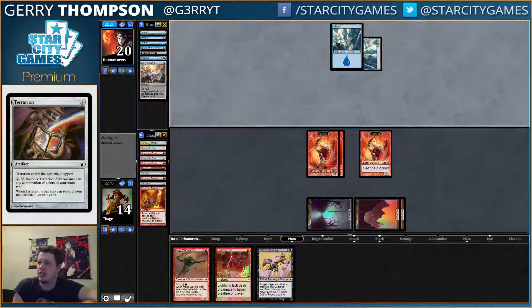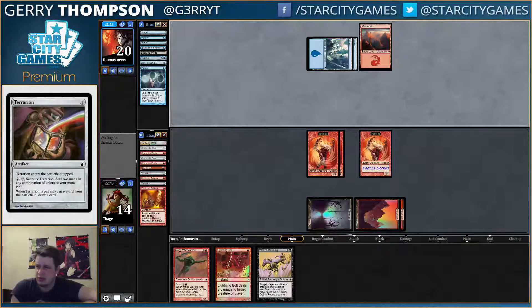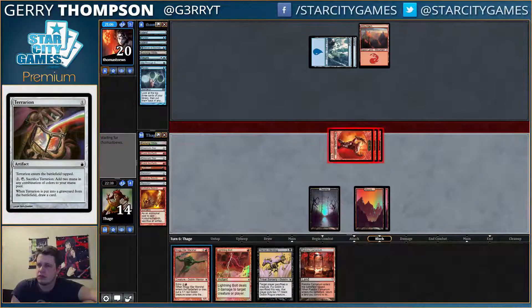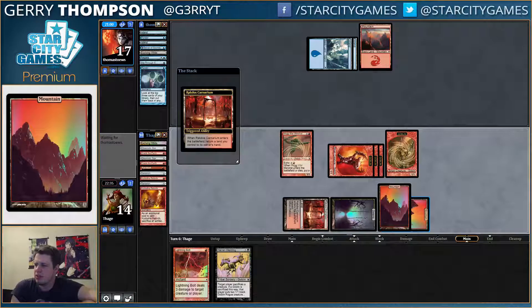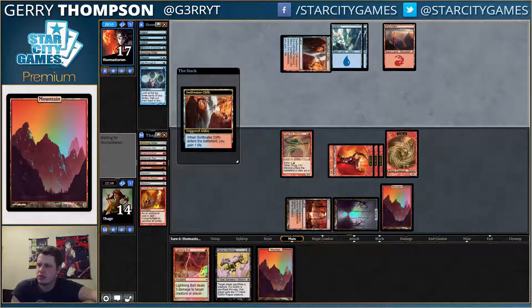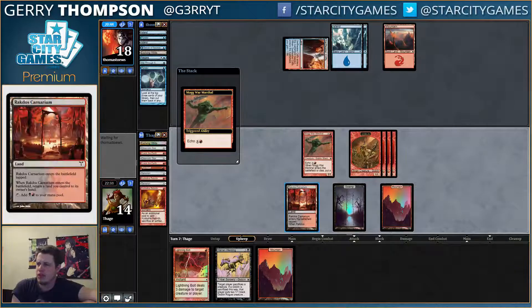Slip Through Space on my Goblin token — Slip Through Space is real good in that deck, geez. Ponder instead of a Kiln Fiend. I doubt my opponent has any way to clean up my little goblinos, but I don't know — this could be bad, maybe I overextended a little bit too much. Matron for Bushwhacker would actually just put it away but we took out our Bushwhacker — perhaps that was a mistake. Matron for Sledder might be enough though.